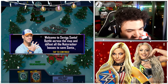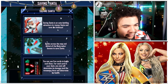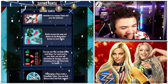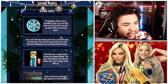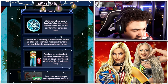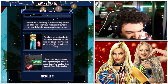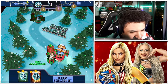Welcome to Saving Santa — battle across the map and defeat all the Nutcracker bosses. It's an auto-battling adventure to rescue Santa and save the holidays. You use five cards per boss: one card determines damage and the remaining three determine health. Challenging a boss costs a snowflake token, found in the free pack and other game modes. Each boss has a unique basic attack and special attack, activated when their attack meter fills up.